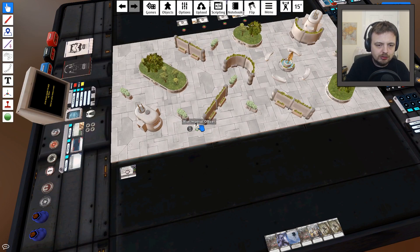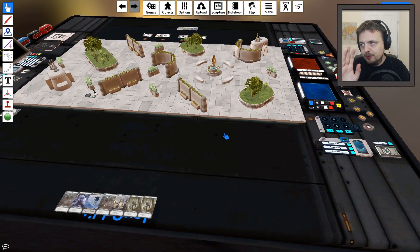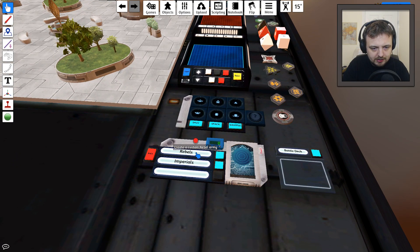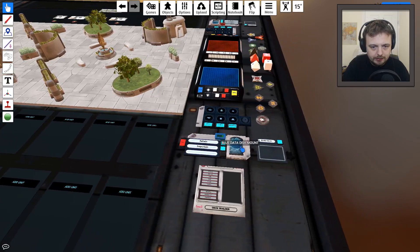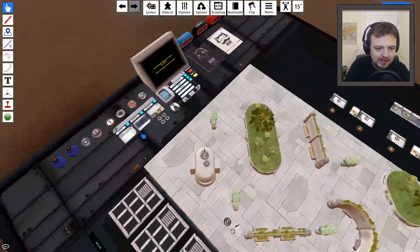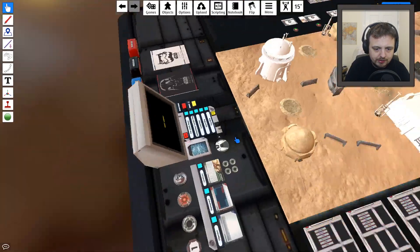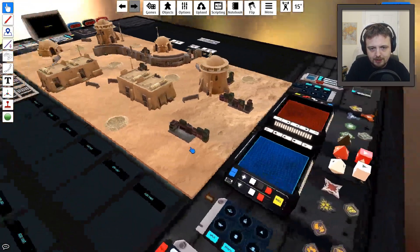For range measurement, people are using a line where six inches is range one, twelve inches is range two, and so forth. When you're done, it flips over automatically. It's so good. You can also save your army — you make an army in here, save it as a data disk, put the data disk in, and it loads up your army straight away. You can make any map you want with the terrain pieces, or use pre-made ones like Mos Eisley with Imperial Terrain 3D printable stuff, all barricades set up pre-made.